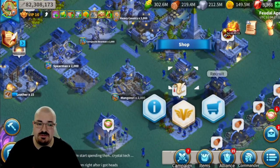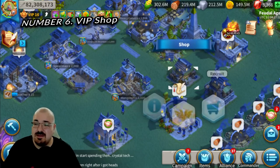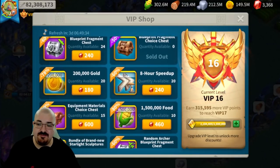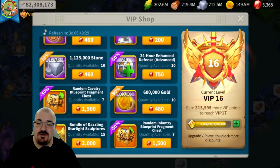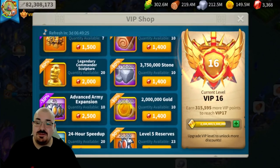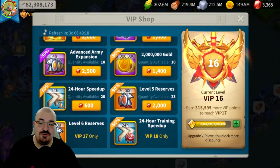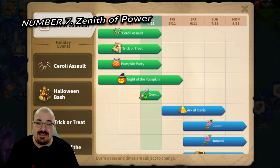Number six is the VIP shop. Some players don't want to push VIP as much, so the VIP shop gives you various other options, including buying more gold heads — another extra 20 gold heads you can get. You still have 10,000 gems left that you can go for more speed-ups or other items in the VIP shop.